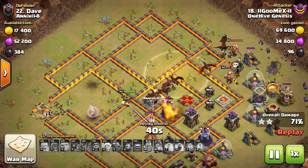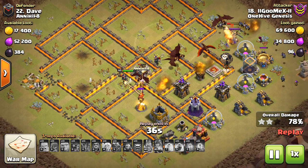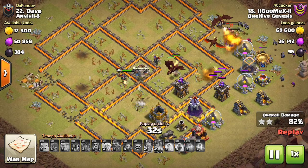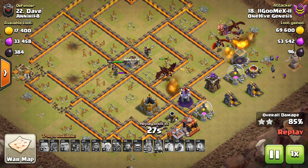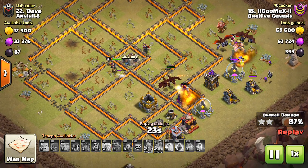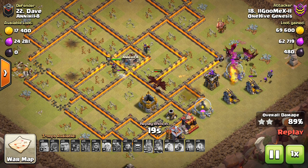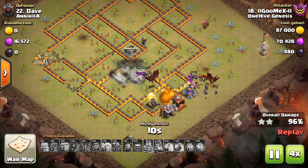Notice how the king has gone full circle on this base, taking out countless buildings, which is going to help with time. The queen actually steps up and gets the Inferno, which was otherwise wrecking that dragon because all those air traps came out. These last few dragons finish off the last few defenses. King and queen both up through the entire attack — not something you see every day in these dragon attacks, especially when you use the king right at the beginning. Awesome, awesome stuff. Love to watch this one. That's going to do it for the Town Hall 10 attacks we're going to show today.